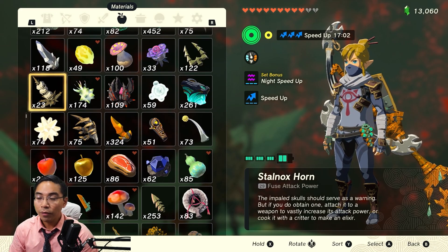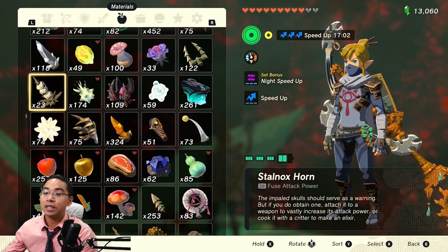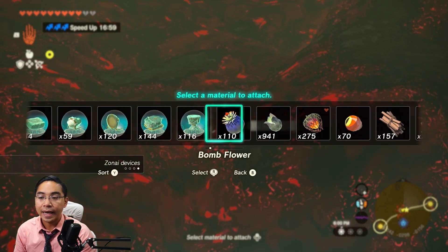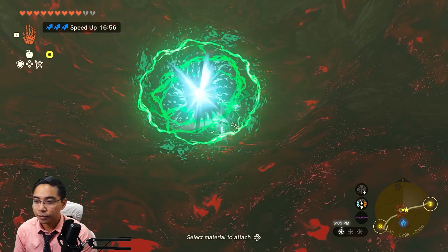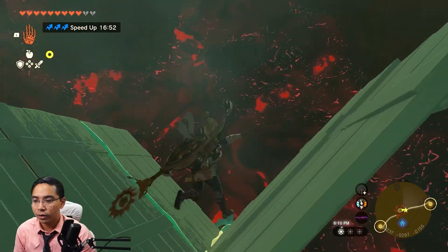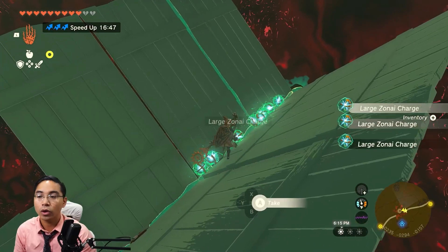Hello Hylians. Some of you might already know the material duplication glitch for 1.1.2, but there's been an updated version to make it easier — you don't have to go to a specific location. You can basically do this at any chasm. If I duplicate these large Zonai charges, they're gonna float in the air, and after I get to a specific height they're gonna drop. There you go — those are all duplicated.